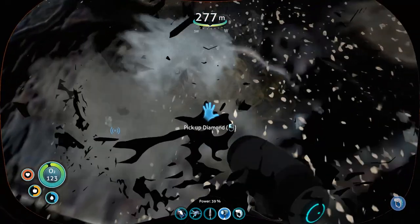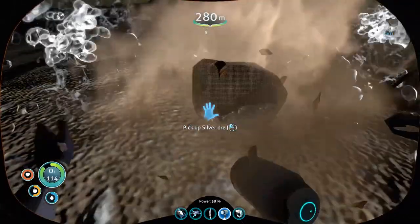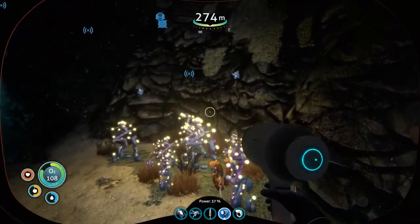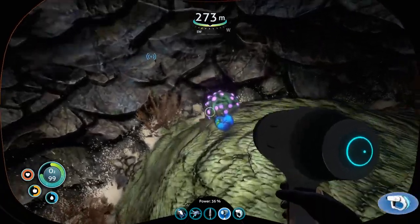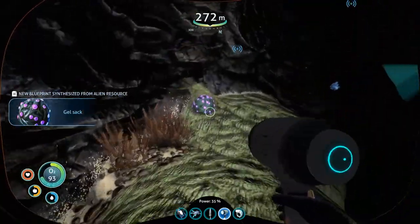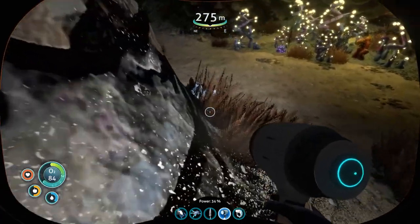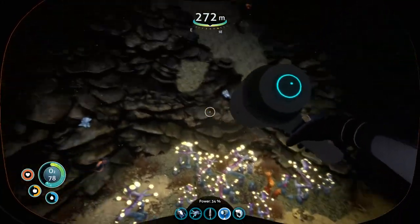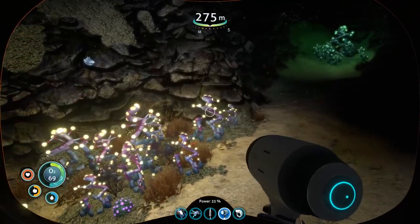Oh what is this? Oh - diamond! Thank you! What is this? Lithium - hey, just on the ground! Oh yeah, there's that dude trying to shoot me. A creature egg - I'm gonna grab that. Oh, gel sack - what's a gel sack? Well if I can pick it up I'm gonna get it. Stop trying to shoot me! I'm just trying to pilfer your area, man.